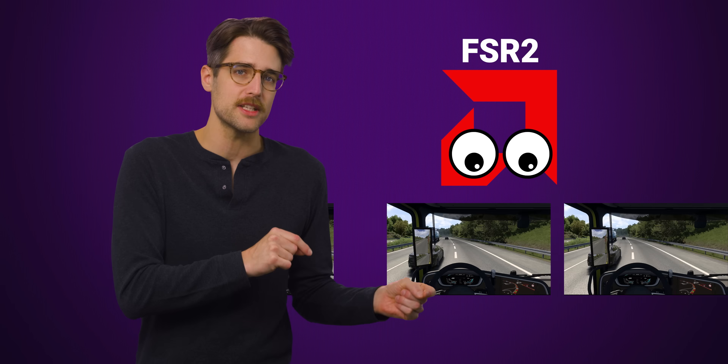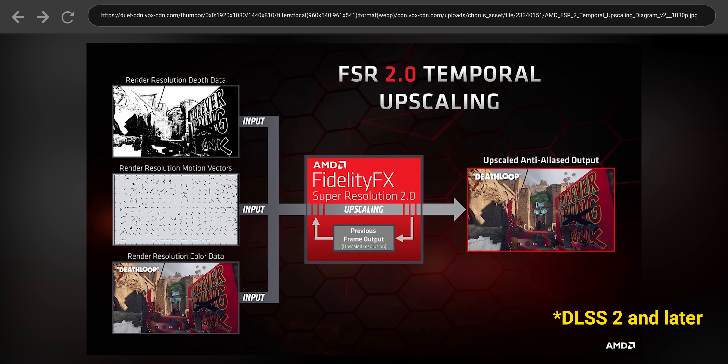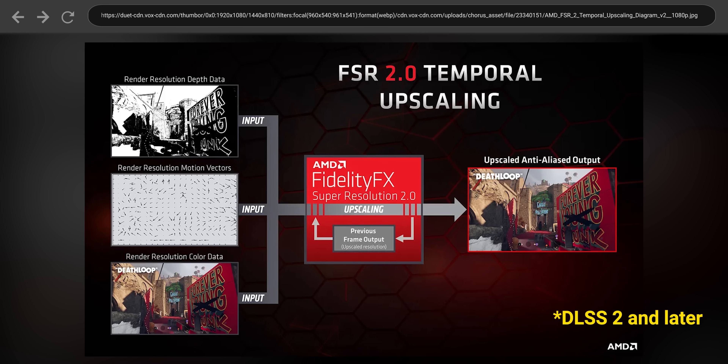But FSR 2, released in 2022, can work on more parts of the image than just the edges. Unlike FSR 1, FSR 2 is a temporal upscaler, which is a fancy way of saying it analyzes previous frames to determine what the next frame should look like. This is closer to how DLSS works and provides a significantly nicer image than FSR 1.